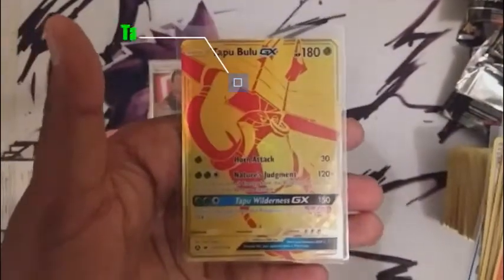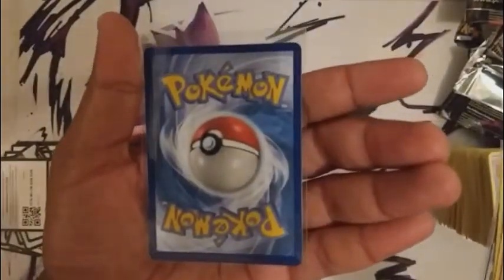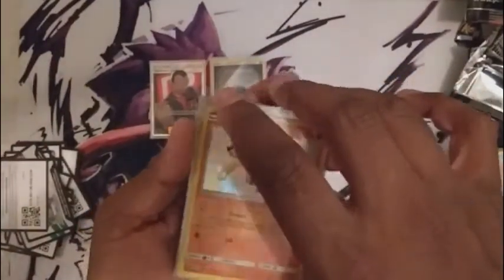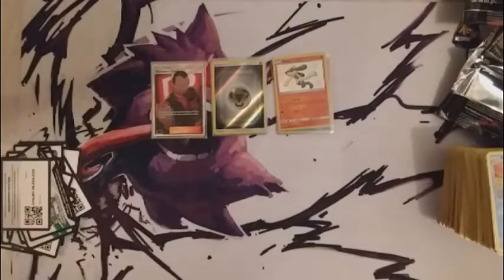And then the big guy himself — Tapu Bulu GX. I'll look up the price for you guys, but honestly super excited about it. In terms of centering, spot on — I think a really nice maybe gem mint, hopefully pristine type of card. That's today's video, thanks for watching! If you like what you saw please like, comment, and subscribe. Feel free to throw some of your own thoughts down below about what you're seeing and pulling. These Charizard tins — I feel conflicted. There's a part of me that's like we pulled a gold card, but there's another part that's like yeah, but we only pulled one GX full art shiny card — so it's a bit of a toss-up.